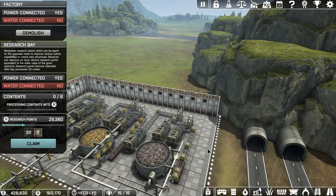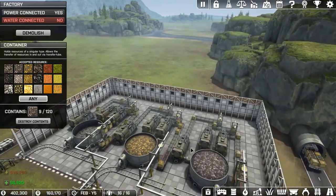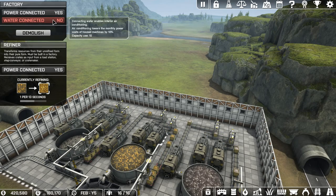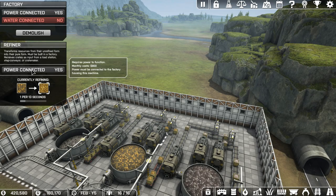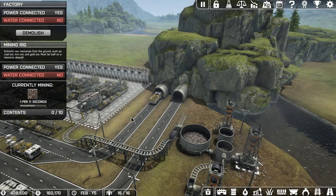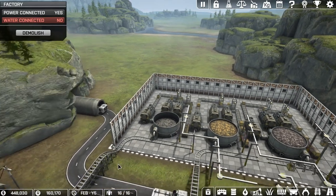Something I might look at in the next episode is moving this conveyor line over right up to the wall and getting another system in here, because the train's leaving half full. This stuff doesn't process the fastest - it's 11 seconds whereas the coal was 10 seconds, that's why we get more of that, and the gold is 13. But if I actually get power to the building - I thought there was something about machines getting water, but I guess that was just for the miners and the fracking. You can basically double the output, but right now we're bottlenecking with what we have.